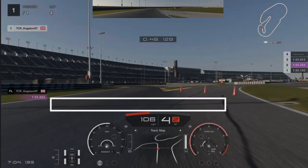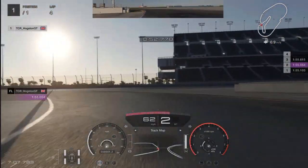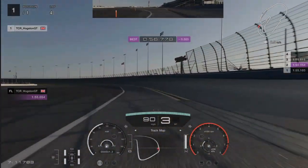Your next braking point at this left hairpin is another lamppost shadow. Do a quick burst of braking, nice and tight into the corner, then accelerate. You've got a load of room and it's not a GT3 car, so it's very hard to spin out at that corner.